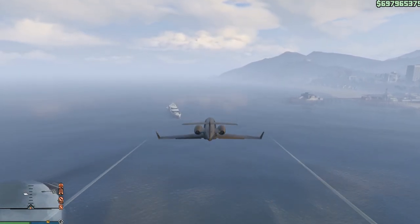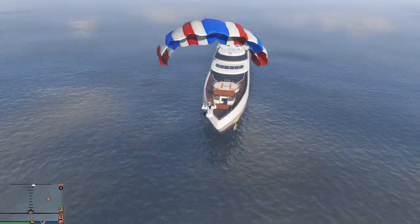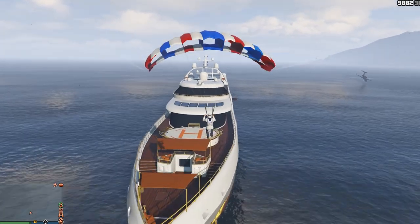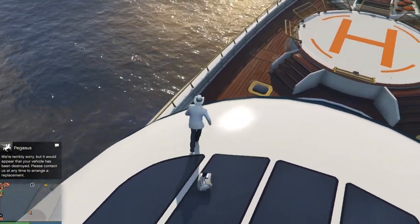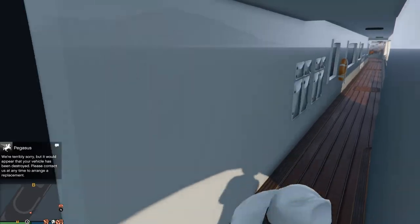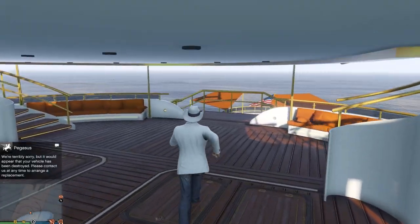We all knew this was going to make the list: the Galaxy Super Yacht — a $10 million floating apartment, and that's all I really think of mine as. Not even a good floating apartment, because you have to fly a helicopter to get over to shore, compared to just spawning in your office building and driving your car on the ground. The problem with the yacht — it's a lot of money for something that has very little fun.